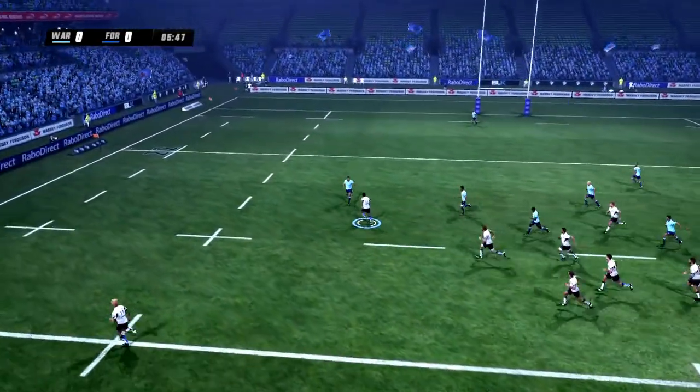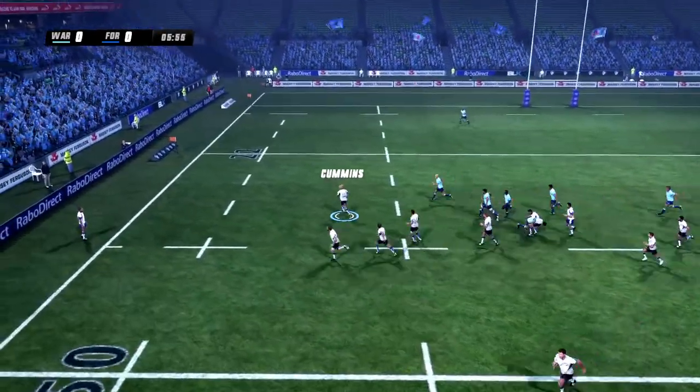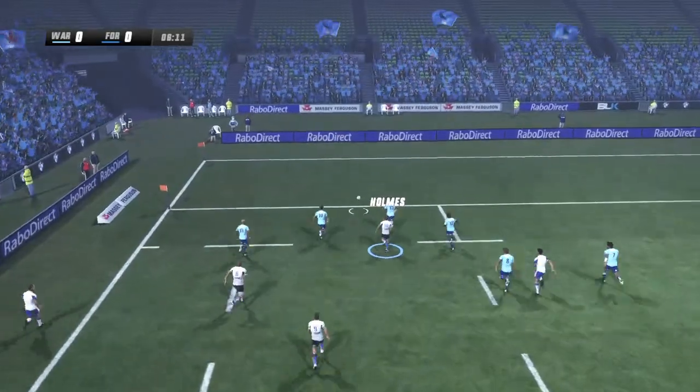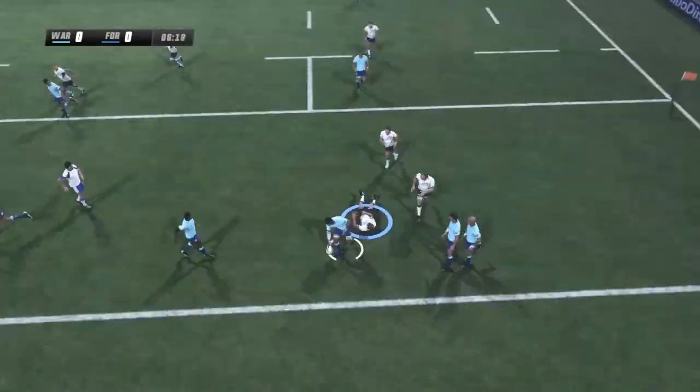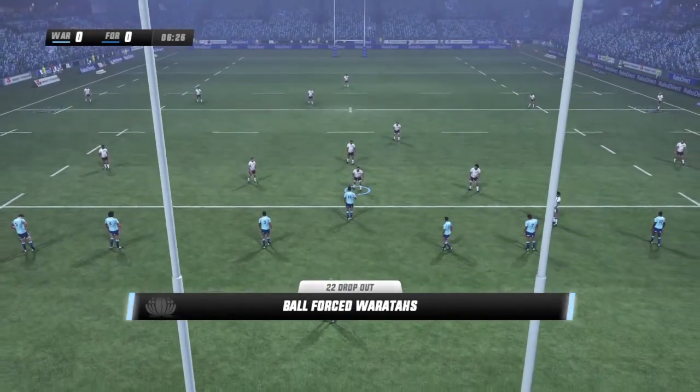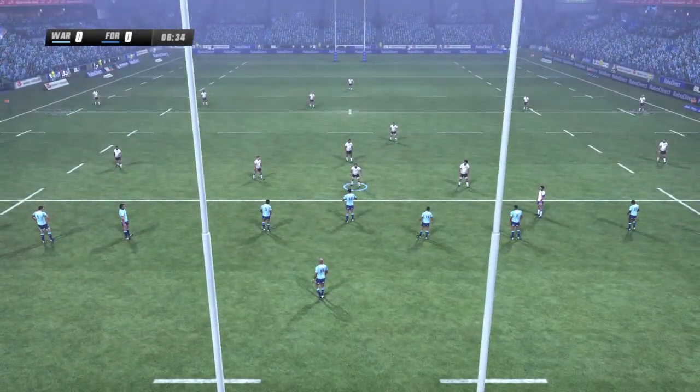We've got numbers here. He's put the chip over the top — Zach Holmes chasing. Goes to dive on it but the Waratahs managed to force it dead, and it's going to be a 22 dropout. Really good attack in play there.